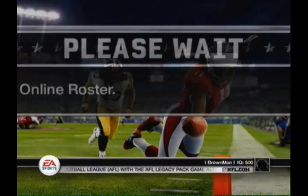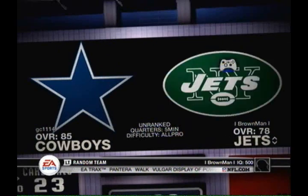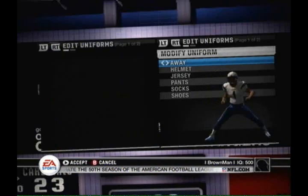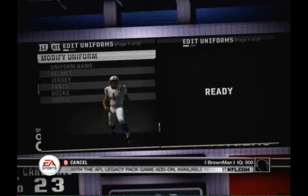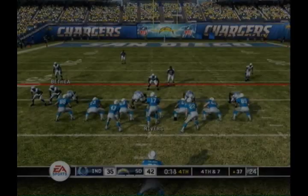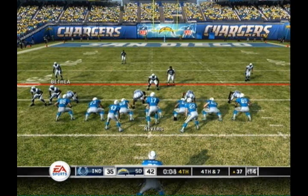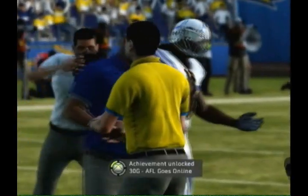I create the session and I'm going against a chap here. I pick the Chargers. Change your uniform — make sure it's either AFL Home or AFL Away; as long as it says AFL you should be good. I play the game normally. At one point I was doing fairly well and the guy left the game. When somebody leaves you're given the option to play against the computer or quit — just resume against the computer as I did here. Play the game normally, win, and that's it. AFL Goes Online.